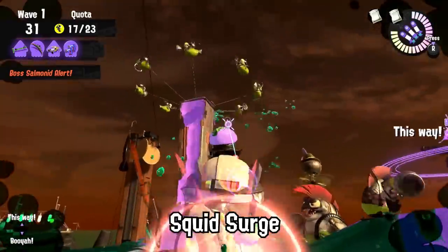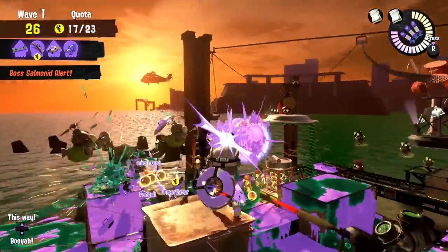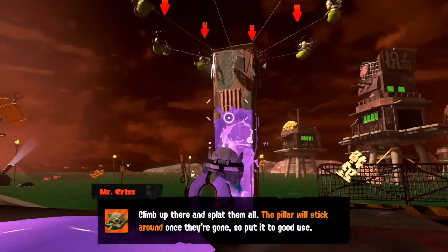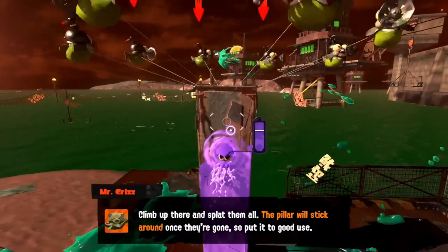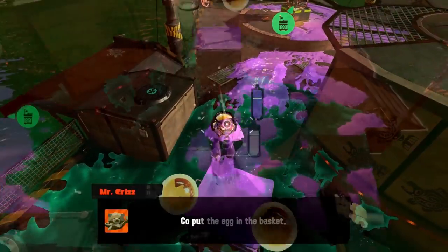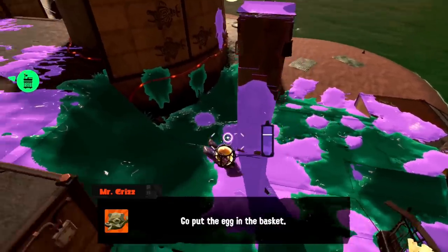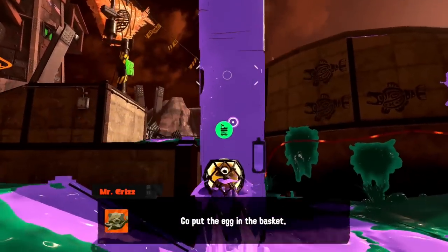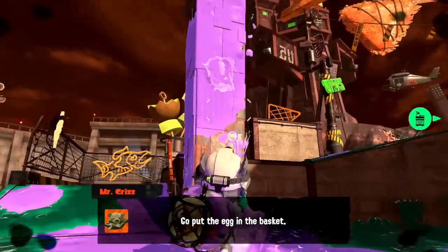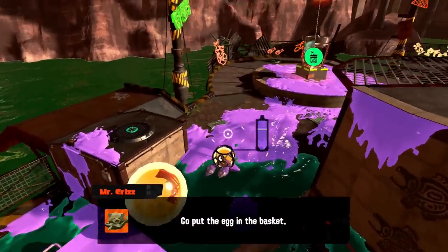Squid surge is not being used a lot because it feels uncomfortable at first, but it doesn't have to be. Once you paint the stick a third of the way up — which all weapons can do — you can hold down the B button even before climbing up, and it will automatically start your squid surge that kicks you all the way to the top of the fish stick to get rid of the boss or collect eggs fast, without the hassle of painting the whole fish stick for no reason. My tip here is to hold down B before you actually want to squid surge, and it will feel so much smoother the moment you get on the stick.